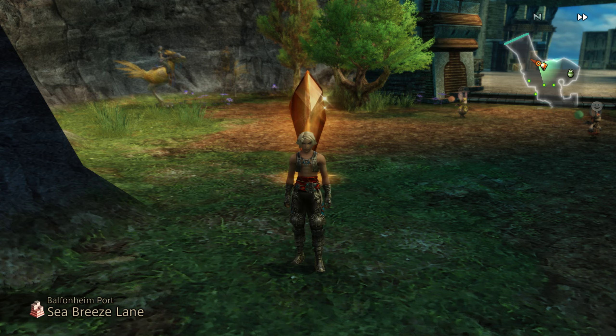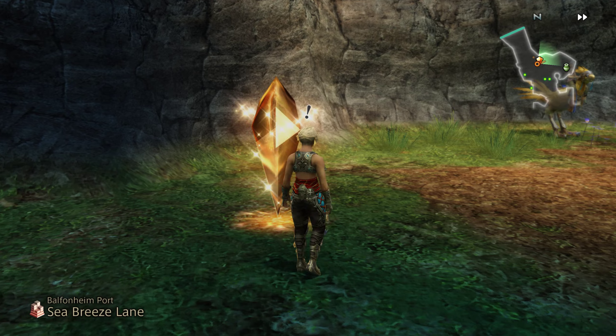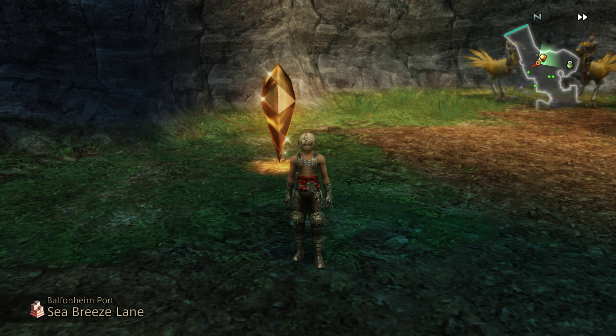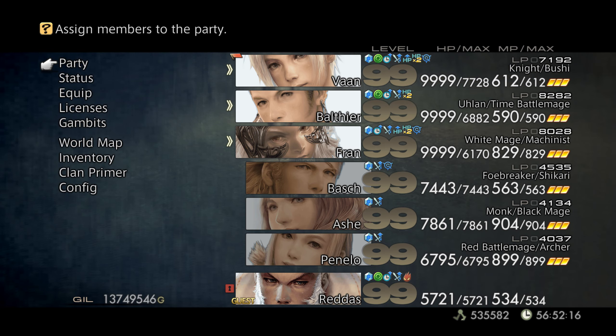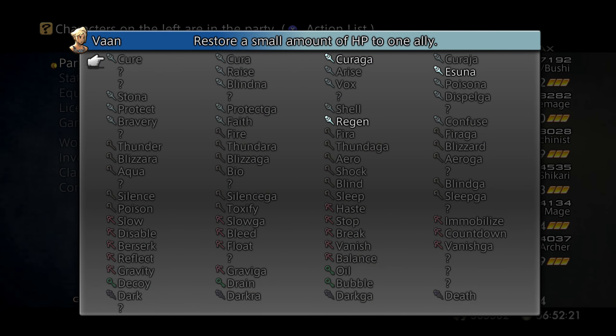Hello and welcome back to my Final Fantasy 12 Let's Play. I was looking around at some of the spells — something I don't think I've ever really shown off. If you're looking to see what magic you have available, especially per character, on this screen once you hit party, if you hit — in my case using the Xbox controller, so it's the X button — it will pull up all the magic you have.